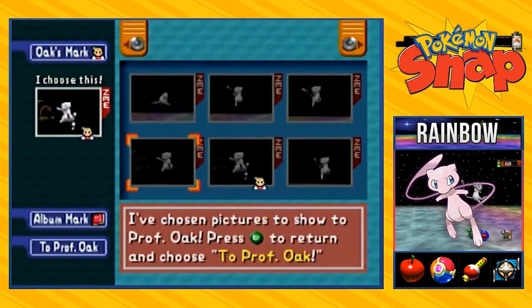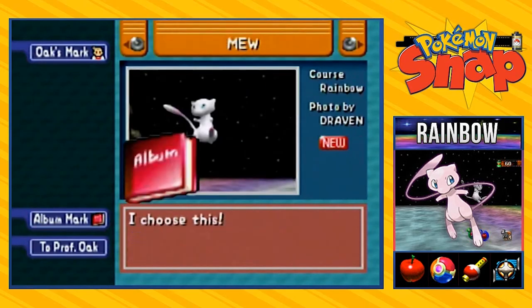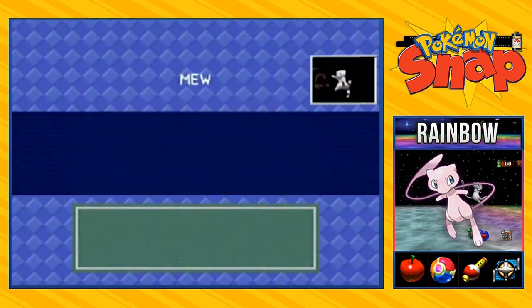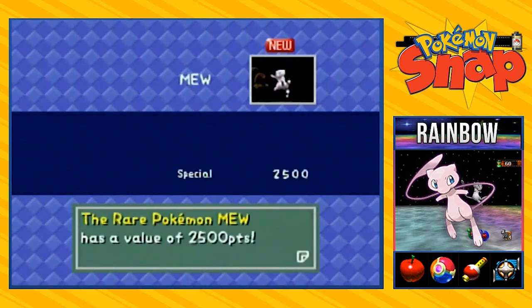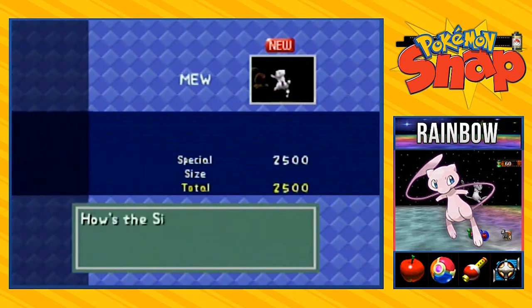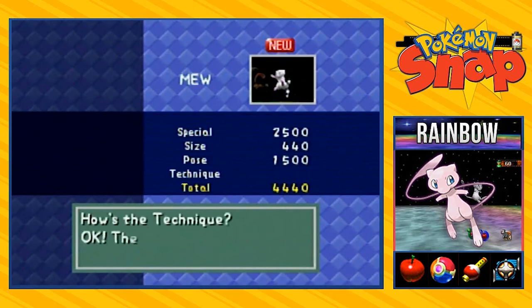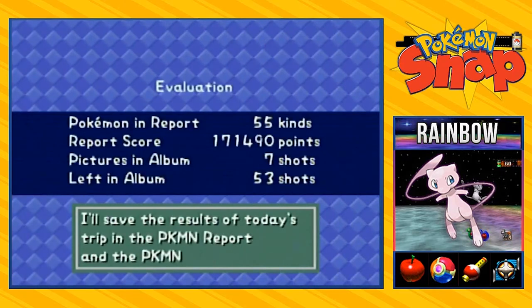It looks like to me that this is the money shot right here guys. And I'm going to take one for the album too just in case. Okay, let's go ahead and meet our judgment. Wow — the rare Pokemon Mew, value of 2500! That right there is going to just destroy. And the technique is perfect. Wow, okay — that is it right there.